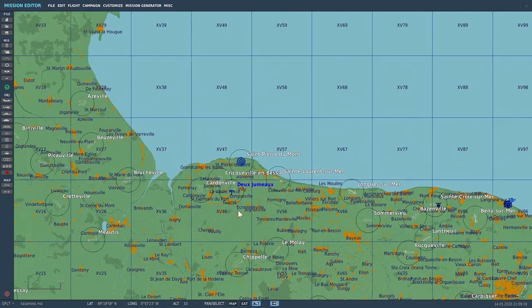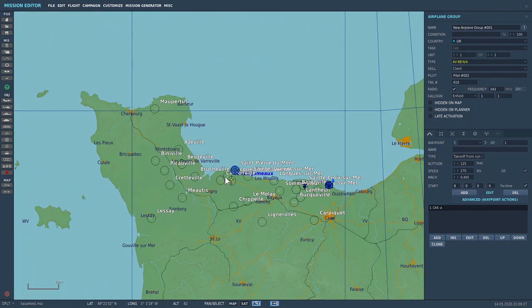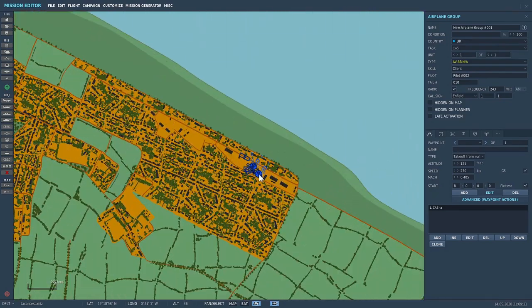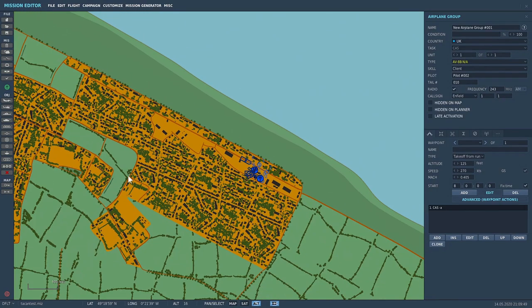I've set up a Harrier on the runway so I can test each beacon from a TACAN perspective. I've also got the helicopters here — I've made the Huey a flyable option, and I will tune its ADF frequency to 200 so that I can go to Saint-Cois-sur-Mer. So join me in sim and I shall show you how this works.